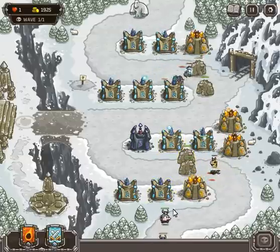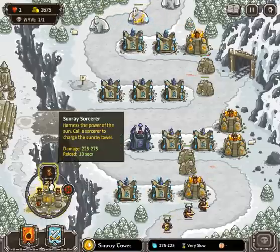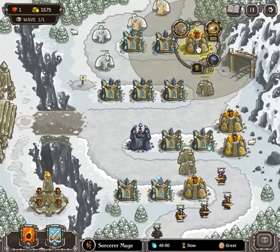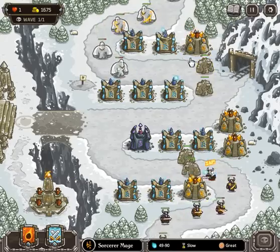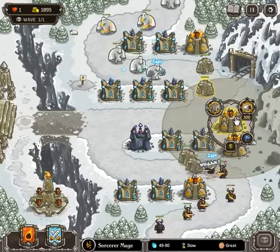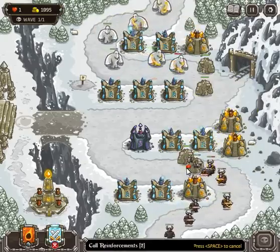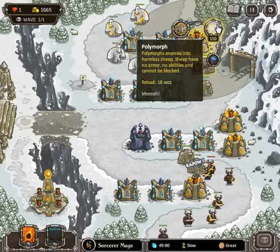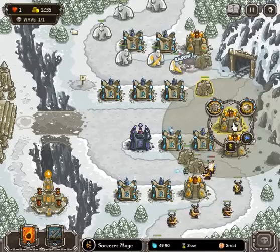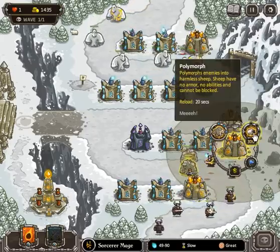I don't want to upgrade the towers until I know I need to. I'm going to back off with this golem — I want him to regenerate his hit points just a little bit. And now in come the yetis. I guess I will upgrade this now. I could start turning them to sheep.